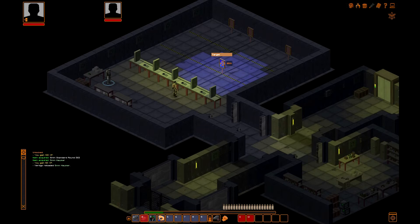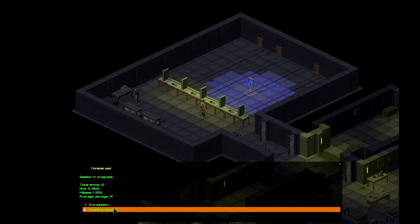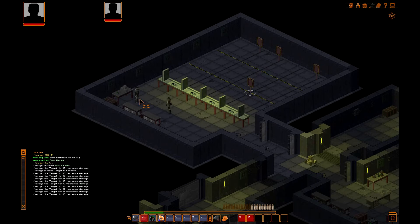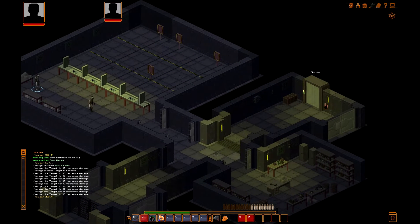Even though I maxed my firearms, my perception is pretty good, so 85% is not too bad. For this mission, we need to shoot this target 10 times. I did some experimenting and you do have to hit it 10 times, so I'm counting it out. If you're not sure, you can check the console — it'll say total shots 10, hits 9, misses 1. We do not want to end the session, we need one more hit. Now we'll end the session — I also found out the hard way that if you don't end the session, the quest doesn't realize you finished it. So we're going to talk to this guy again and tell him we're done. We'll get our XP when we turn it in.